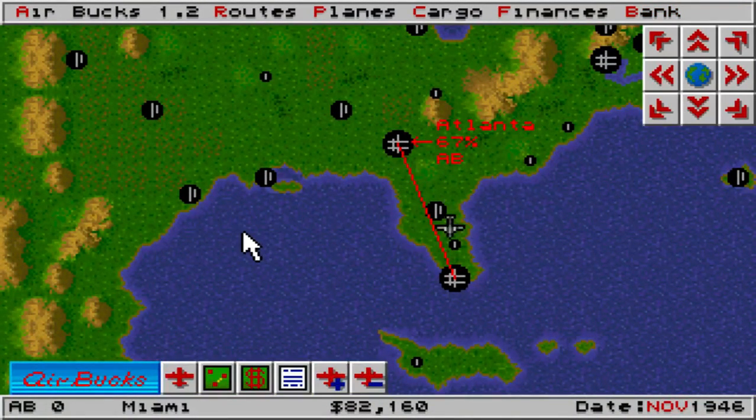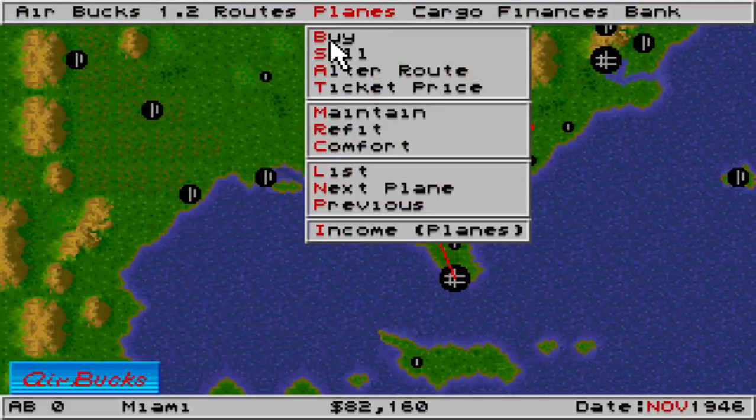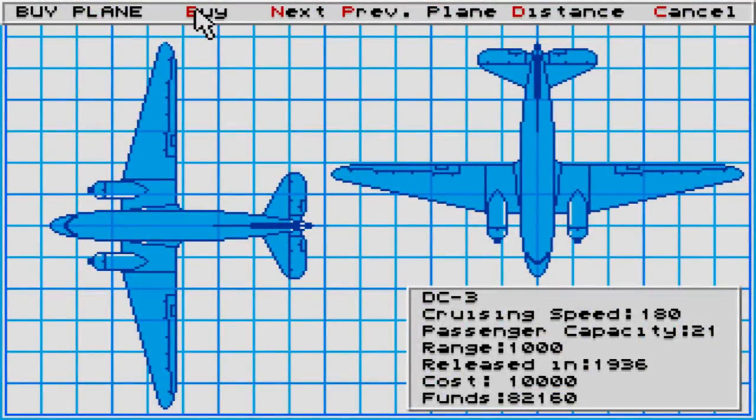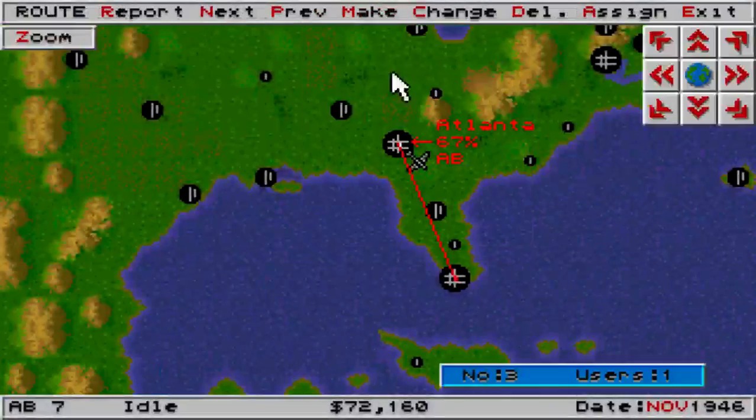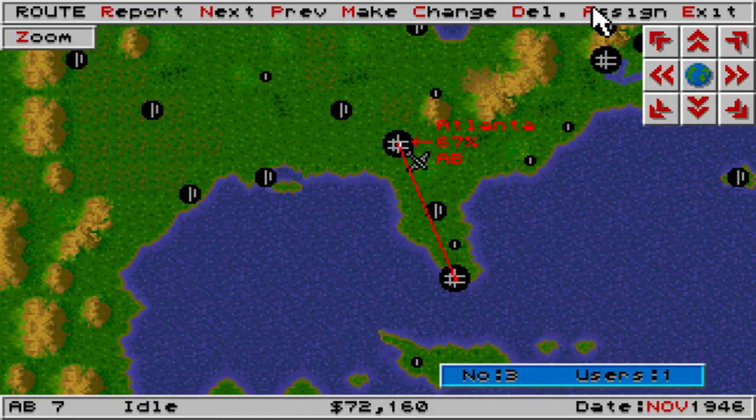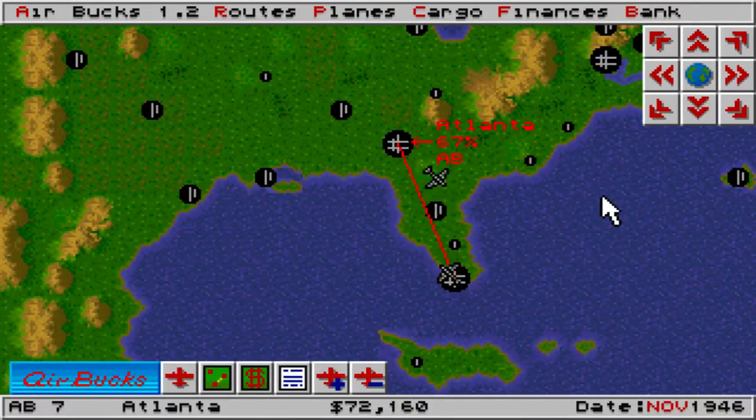This game can do a lot — it's a very good game. What I think we're going to do is buy a second plane. Let's buy another DC-3 — why not? Let's assign it to the same route. Now we've got two planes running on the same route, which should make us a bit more money, which is what we're after. It's a very enjoyable game and I do like it. Part of the user interface is clunky and the mouse is slow, but I do like the principle and it's very good.